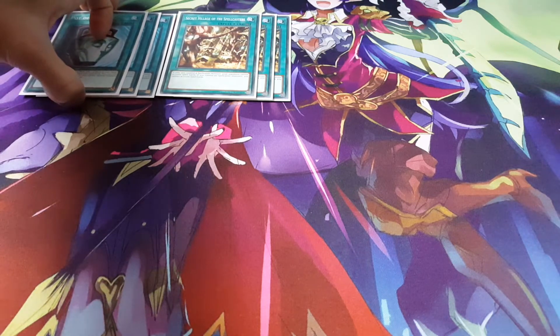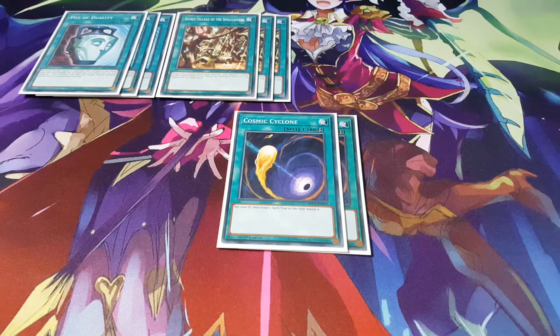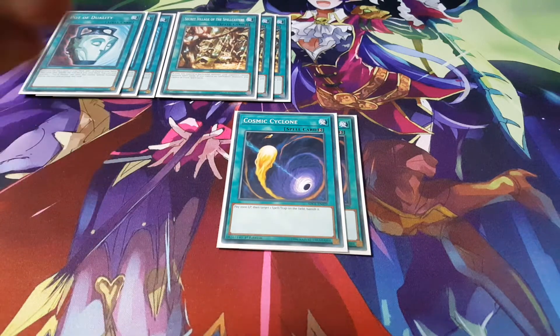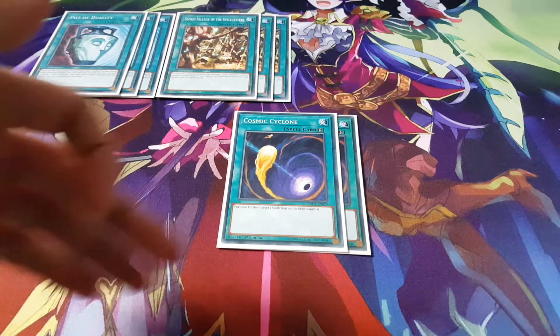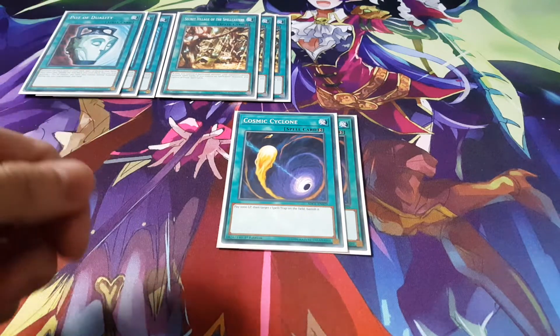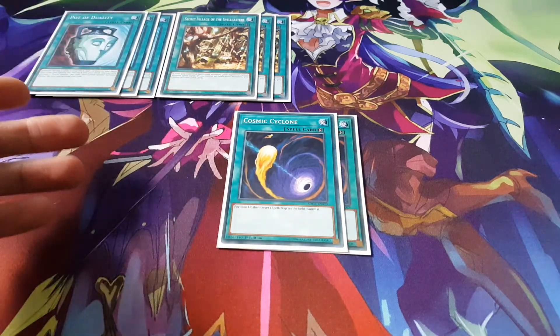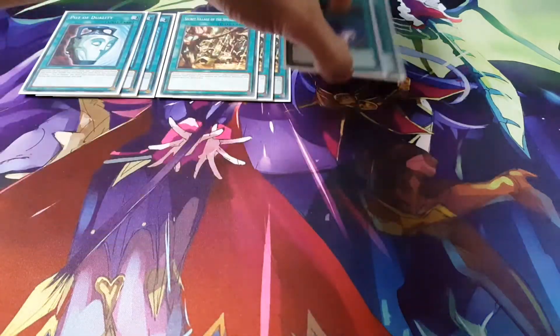Secret Village is a really nice card since all your Altergeist monsters are Spellcasters. You're never really going to be summoning your Ash Blossom anyway, so it's no big deal there. We're also playing 2 Cosmic Cyclones to stop certain spells and traps. I prefer Cosmic Cyclone over Twin Twisters because you don't have to discard and it targets 1 card — when your opponent is just playing 1 card, Twin Twisters doesn't really work as well.